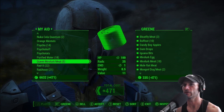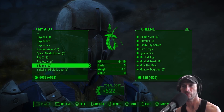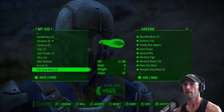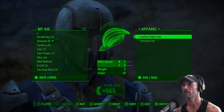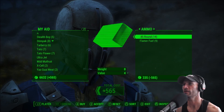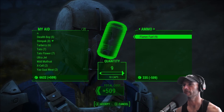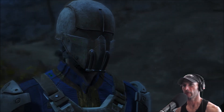Nuka Cherry, Nuka Cola — keep the Quantum for now. Mentats, this is exciting. We've got a lot of purified water — we'll keep that. Oh, queen mirelurk meat — is that something special? Why is it in a can? I still have this wild mutfruit — I don't know what that's about. I don't think you can grow wild mutfruit. Let's see what he has to offer us. Weapons — okay, he's got nothing exciting. Does he have any ammo? He's got nothing good.